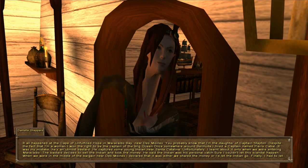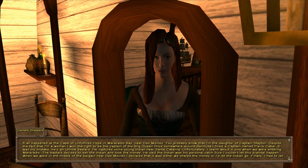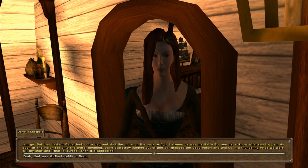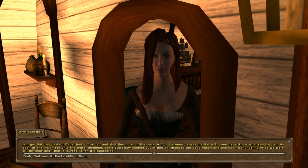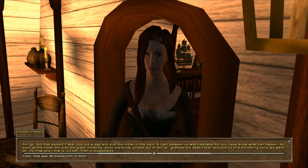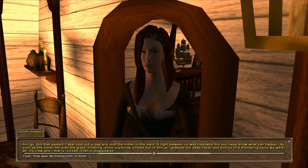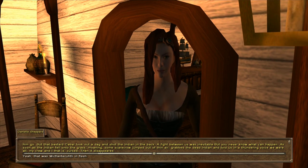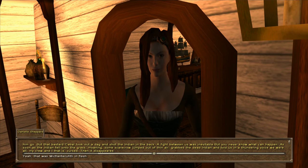When we were in the middle of the bargain near Des Moines, I declared that it was either we shared the money or I'd let the Indian go. Finally I had to let him go, but that bastard Cabal took out a dag and shot the Indian in the back. A fight between us was inevitable, but you never know what can happen.